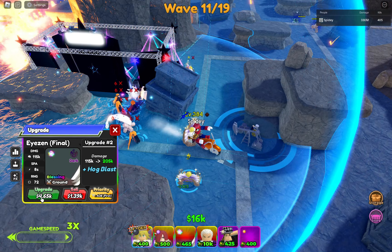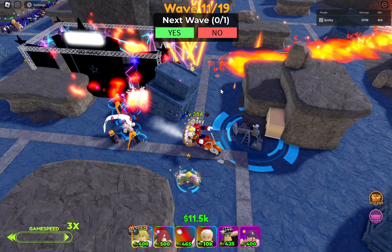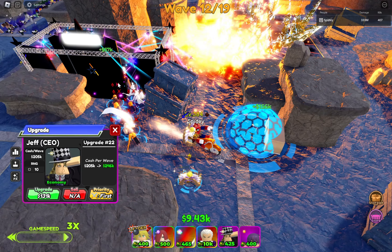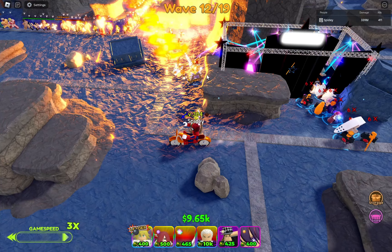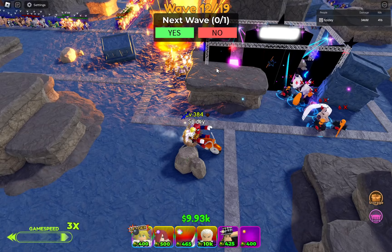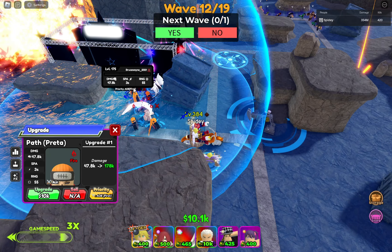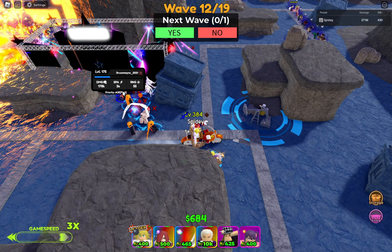We're going to skip all the way to wave 12. Put Asian down right here — good in place. Particle units are okay. We're at wave 12 now, just going to chill and kill a bunch of units as they come. I'll upgrade one of the paths.